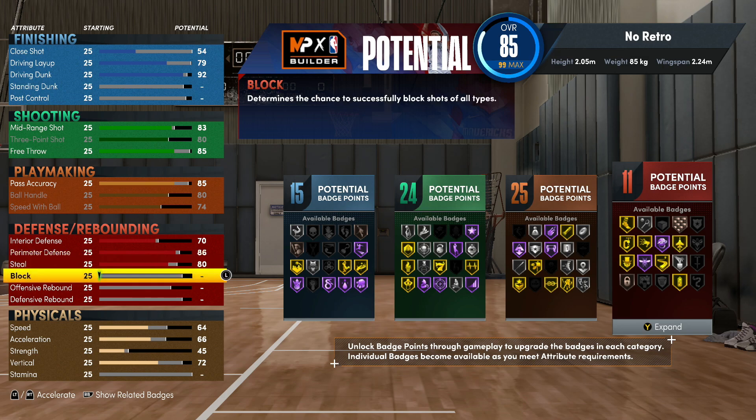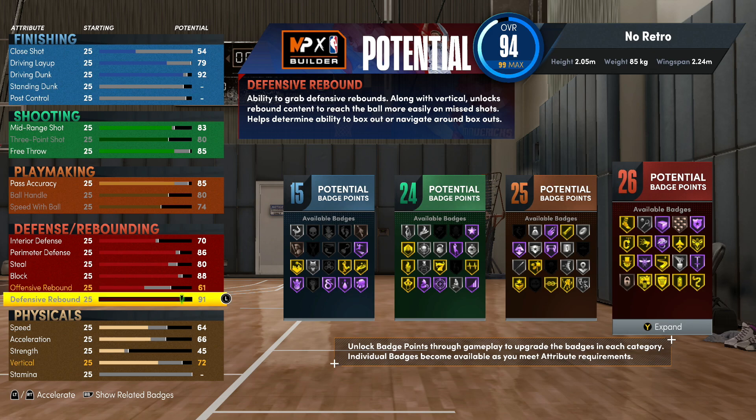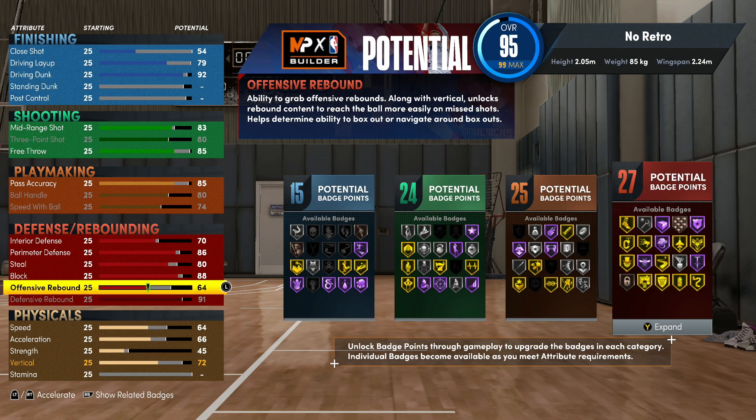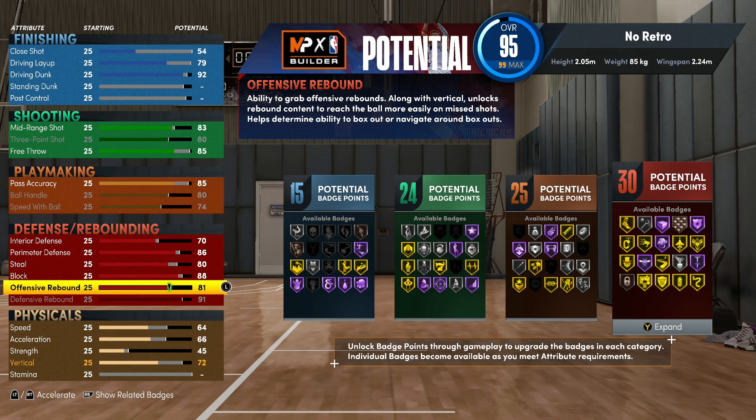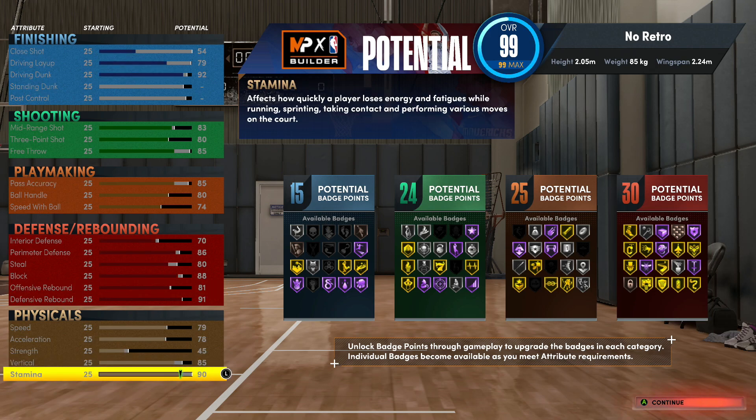Block rating we're gonna put up to 88. There's a three-point difference from the max but you don't really get anything extra. We want that gold red protector though - we're just trying to hit caps and get badge upgrades. Max out the defensive rebound - this is why I like the build, because you get access to gold rebound chaser. Then put vertical up to 81, then to 85. Put the rest on stamina to hit that sweet spot of 90. So we got 15, 24, 25, and 30.